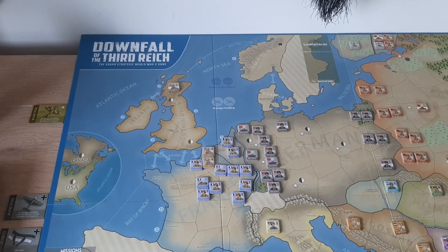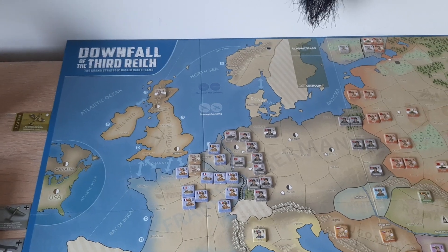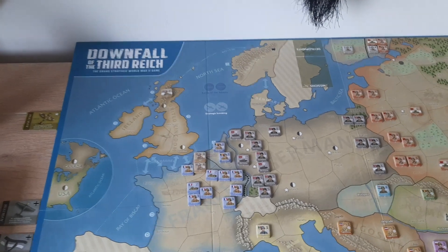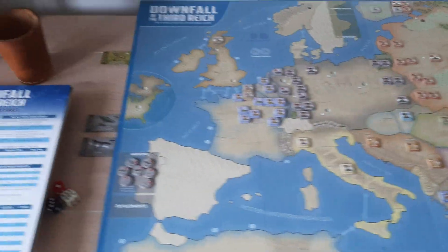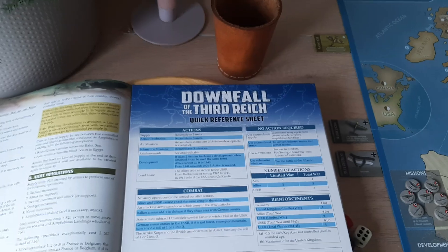Later I will do a playthrough turn by turn, and I will explain the rules that are actually in play. Because surrender conditions are different for each country. Basically, you perform a number of actions, and this is the quick reference sheet that comes with the game.